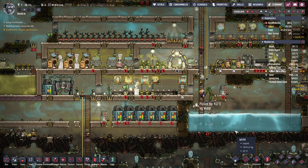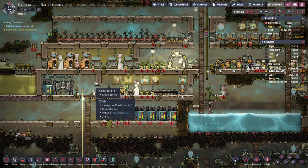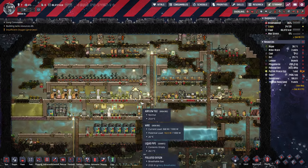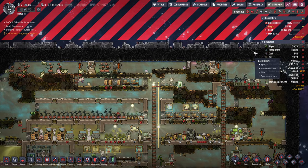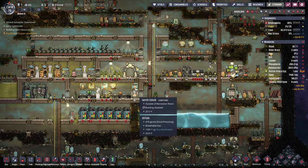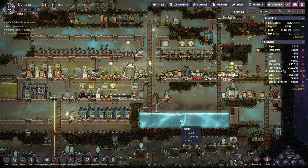Hey gamers, it's GrindThisGame here, back with Oxygen Not Included. The Boxed In mini base series where we're stuck in this little tiny area trying to make a self-sufficient base. The base is sealed up so there's no escape with rockets — we're pretty much sealed in here and it's a closed system except for what we get on the printing pod occasionally.